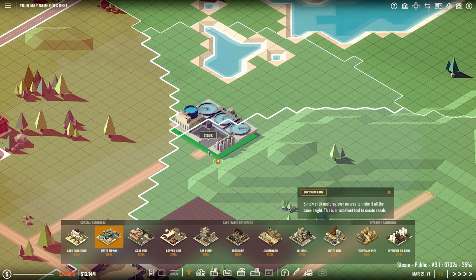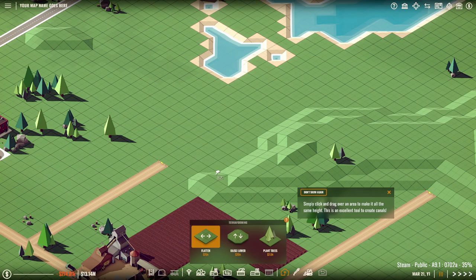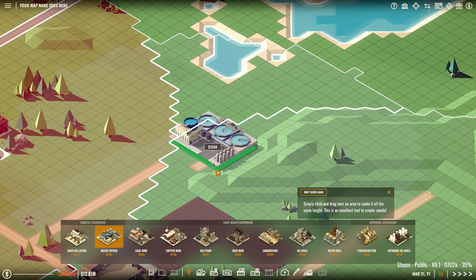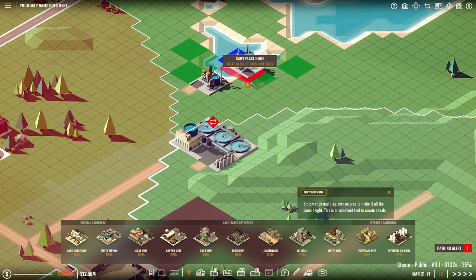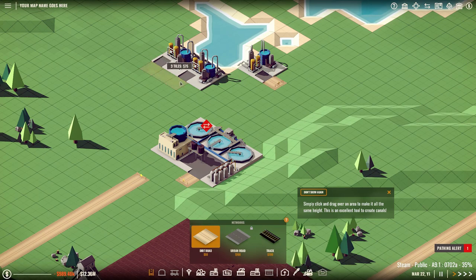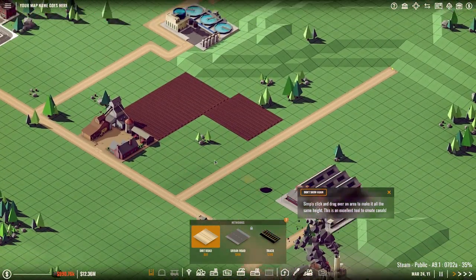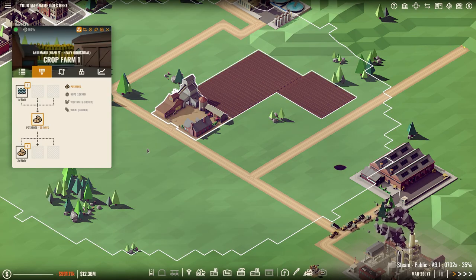Just like that — water siphon there. Hopefully that should be in range of the warehouse. I think it is. Let's place it there, and let's make it easy for ourselves. We can get the game going again because we'll be done here in a moment. That should work — so that will now go to the warehouse, and the warehouse will then distribute the water to the farm.